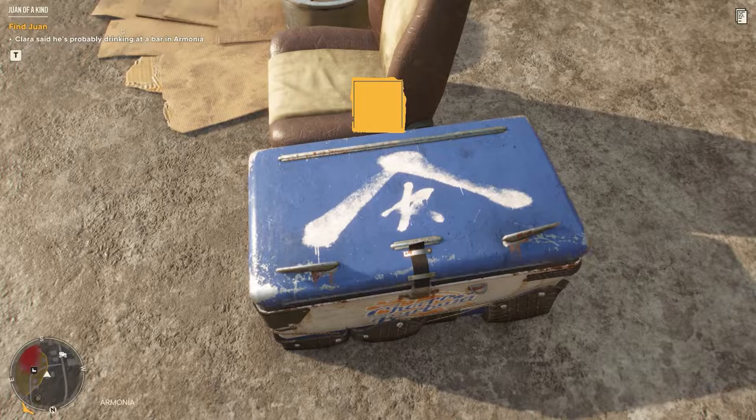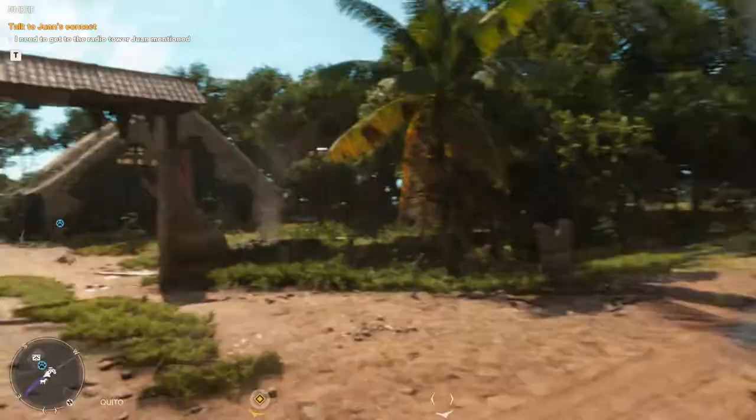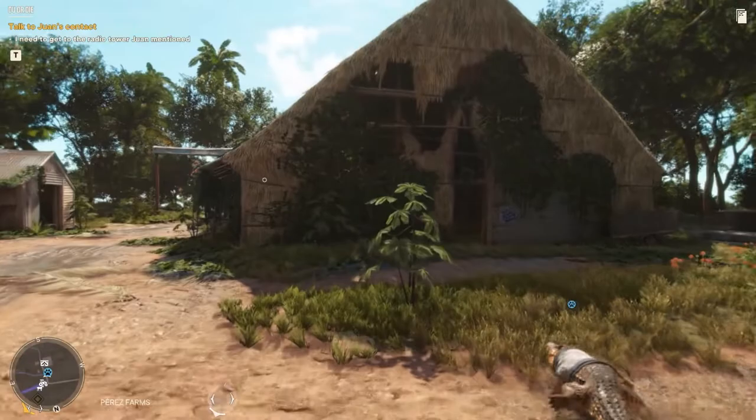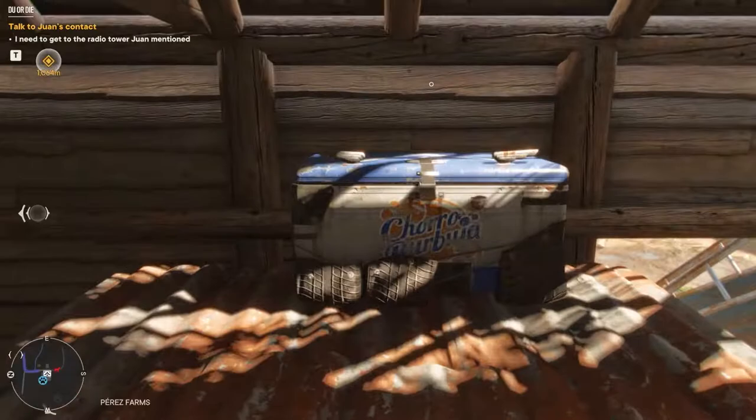This time we head for Perez Farms. Starting from the front entrance we dodge a tractor and head into the barn. Looking to the left, climb on top of the second crate and take your crate. Isn't it just crate?